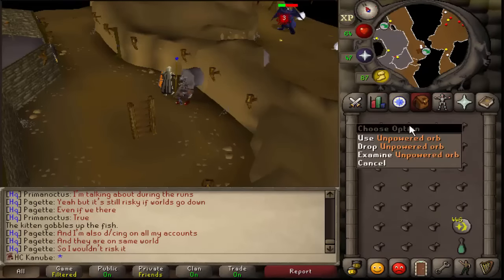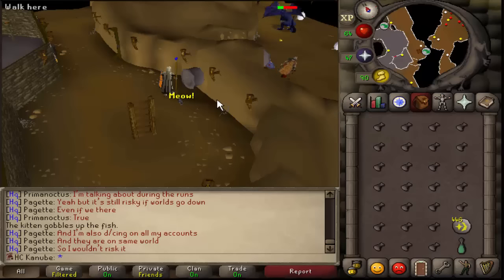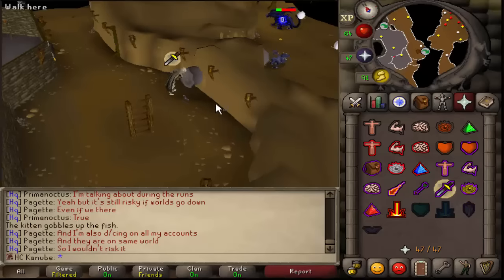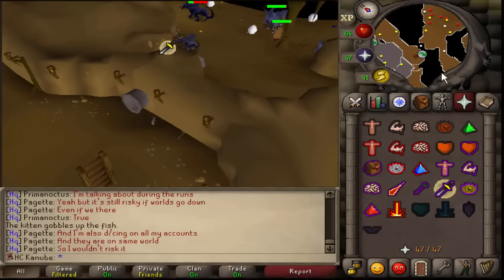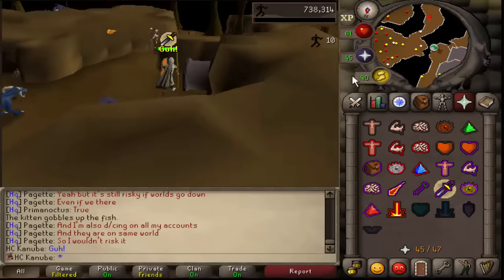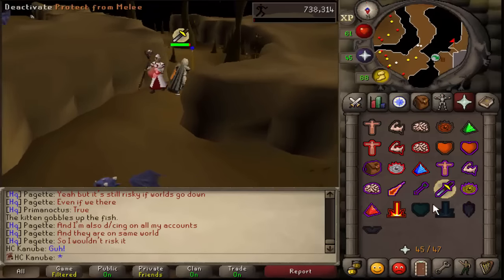I've got 67 agility now so it's going to be a lot easier and faster going to the water obelisk to charge unpowered orbs. The only issue is that the worlds have been disconnecting a lot lately, and even with the shortcut I still have to run past the blue dragons and the black demons, so it's still a bit scary.